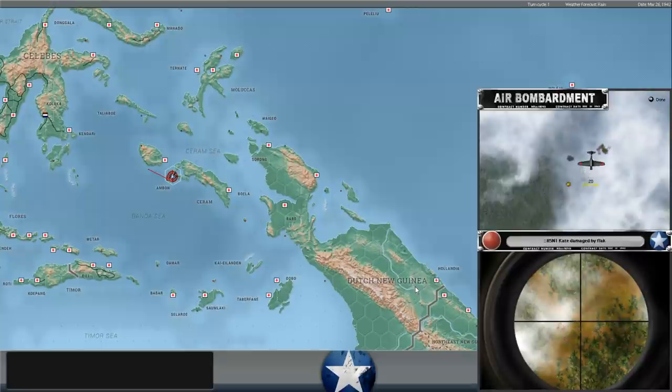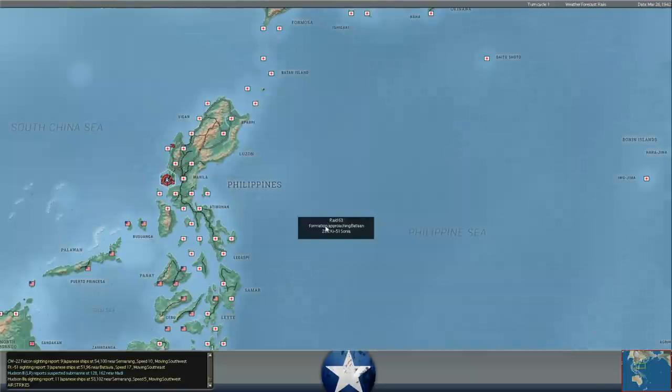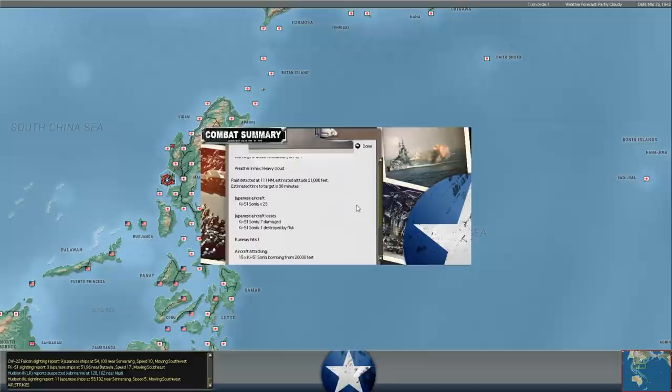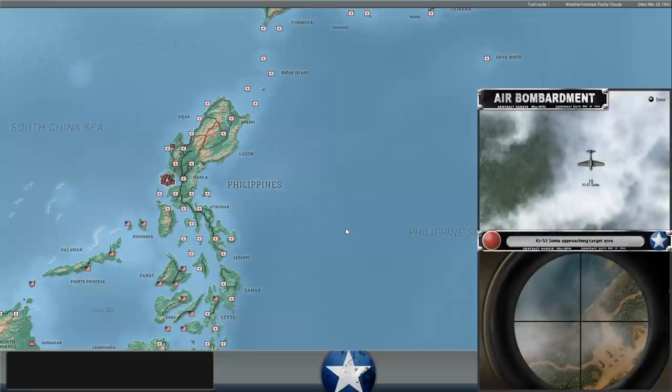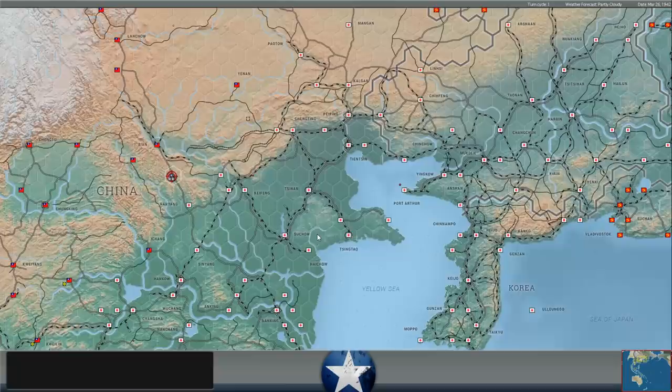20 B5N1 Kates are hitting Ambon - did he drop them off a carrier and put them at Kendari? They're hitting the troops there at Ambon. Meanwhile, 23 Ki-51 Sonyas flying out of what I assume is Manila are hitting our troops at Bataan - hopefully they don't disrupt our planned attack all that much before we get into that phase. Another 18 Sonyas coming in, so it looks like he's probably got at least 40 or 50 of those things based. We did get one of them destroyed by flak.